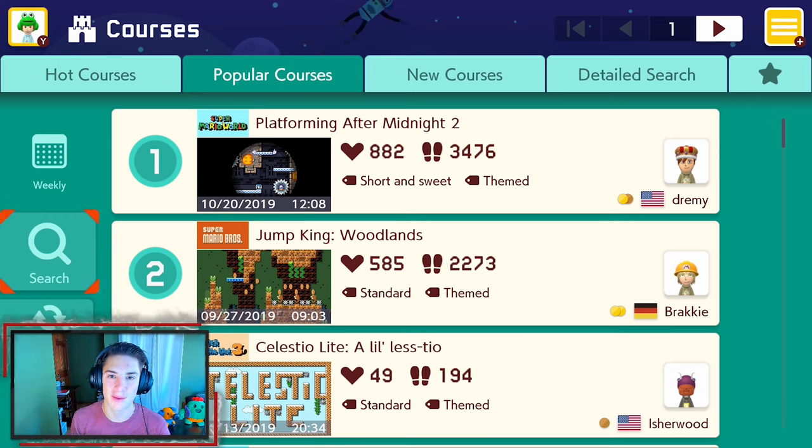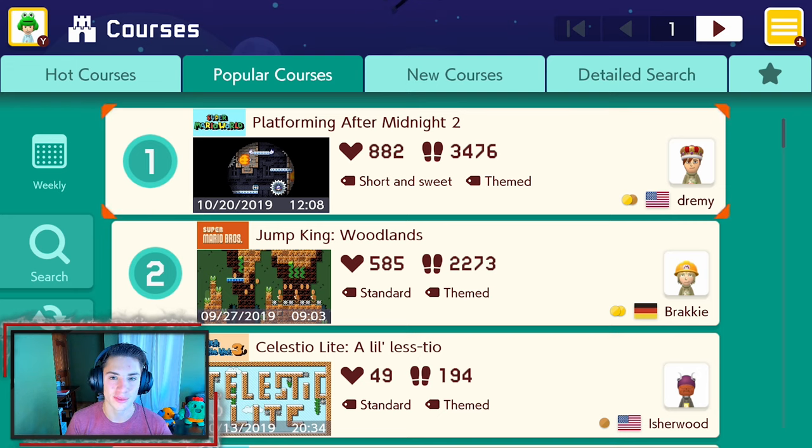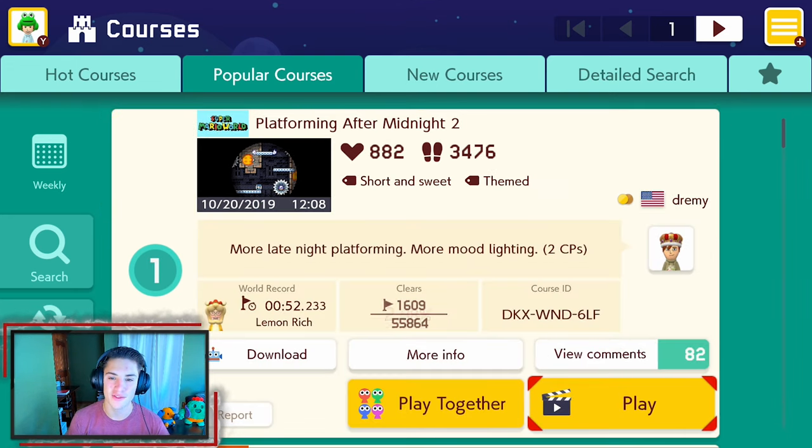The first course we're going to be hopping into is 'Platforming After Midnight Too' with a 2.88% clear rate. Let's hop in and beat this level.